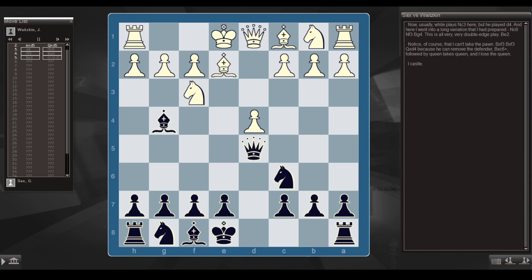Be2 — notice of course that I can't take the pawn: Bxf3, Bxf3, Qxd4, because he can remove the defender with Bxc6 check, followed by Qxq, and I lose the queen. I castle.